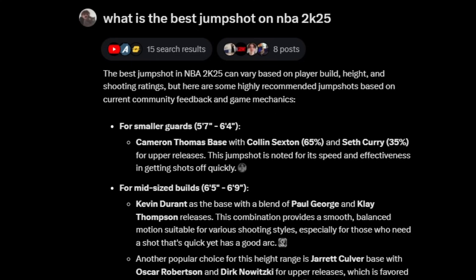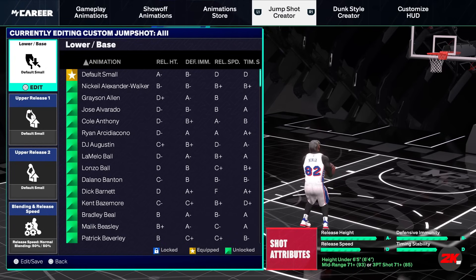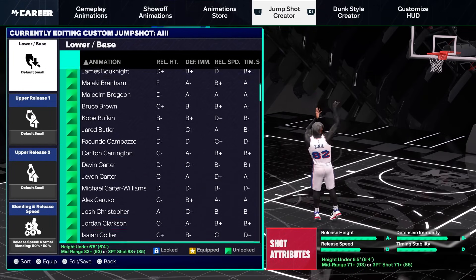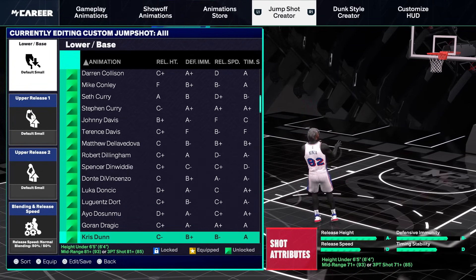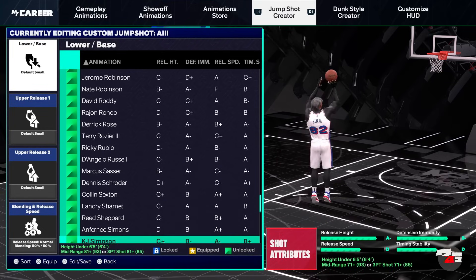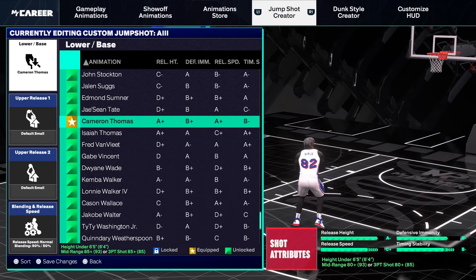I'm not gonna lie, if you guys want to try those mid-sized and larger build jump shots, let me know in the comments how they are. Grok gave us a jump shot — we can go ahead and put this in the jump shot creator. It's crazy because I tried this last year and ChatGPT just could not give me a jump shot, but Grok actually gave us a couple suggestions of real jump shots.